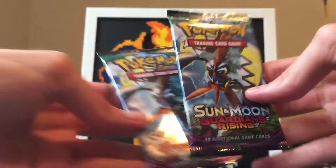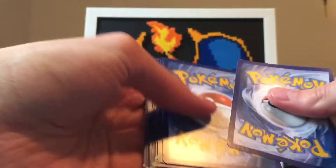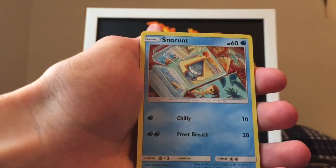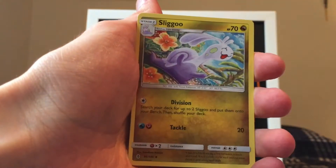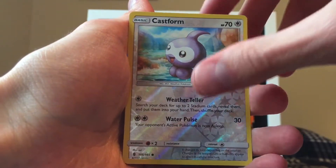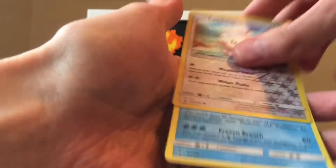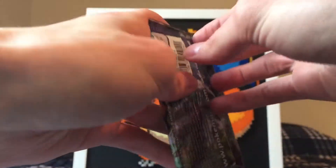Let's see if Tapu Koko can give me some luck in the Shiny Tapu Koko box. Maybe we'll pull a rainbow rare Koko — that'd be crazy. Here's the code card. We got Snorunt, Catchum, Bellsprout, Cottonee, Carvanha, Slugma, Brooklet Hill, Bewear, Castform — just a common reverse holo. The rare is Vanillite. All right guys, we are about to get shut out if we don't get anything in this last pack. Let's rub it for good luck — leave a like for good luck.